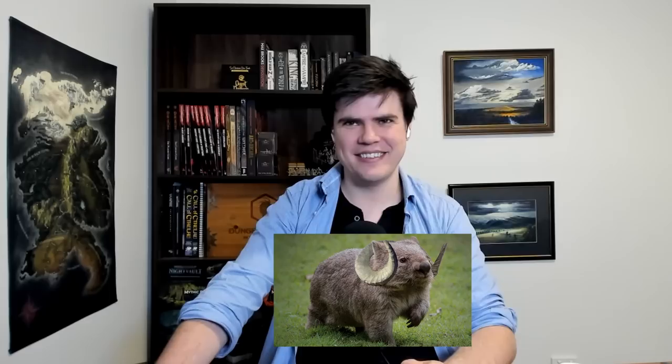Wombattering rams — I like to imagine as just a really big wombat but with sheep horns. The stat block is remarkably similar to that of a bullette, but you replace the leaping stuff with a crushing attack. When the wombattering ram is within five feet of a hostile creature who is within five feet of a wall, it can make a crushing attack and the target has to make a dexterity saving throw or take 3d10 plus four bludgeoning damage and be restrained on a failed save.